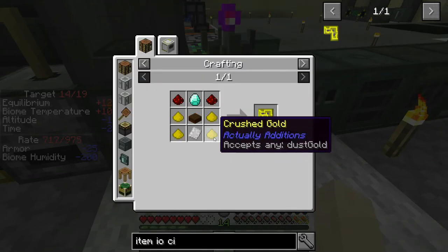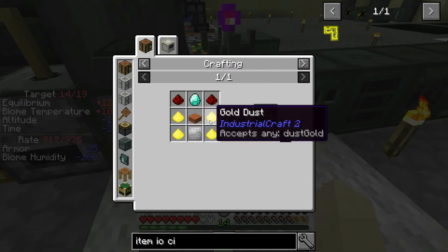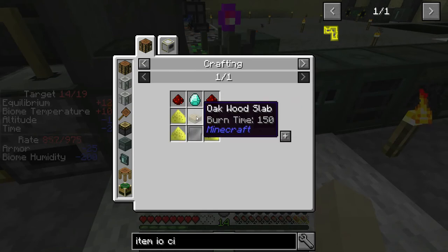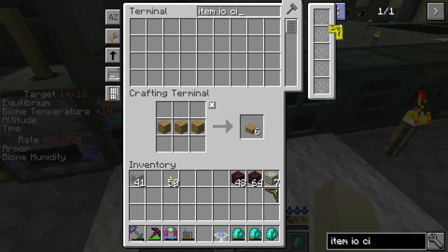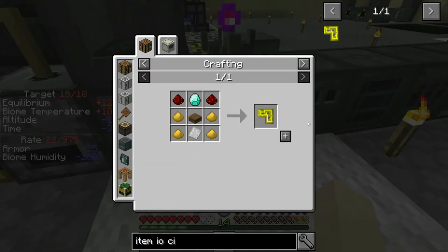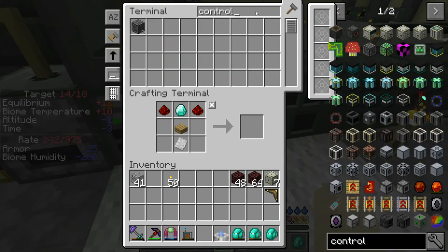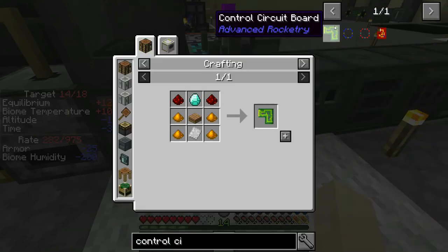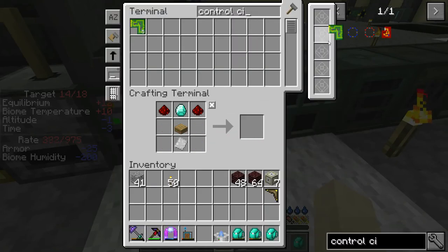The other thing we need to make are the control circuits. The item IO circuit board is crafted with iron plates and crushed gold - we need five of them, which is why we needed the 20 gold dust. The control circuit board is made from copper - that's why we needed the copper - again five of those. Then there's the liquid circuit, which we only need one of, and it's made from lapis.